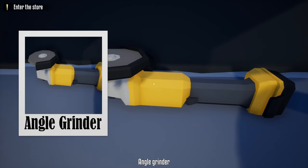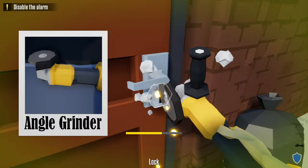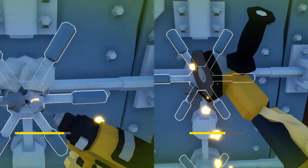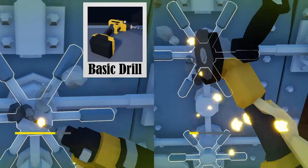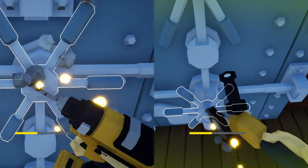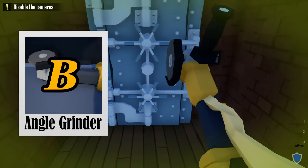The angle grinder works exactly like the basic drill but goes a little bit faster. As you can see in the video, we're comparing the two: on the left is the basic drill, on the right is the angle grinder, and as you can see the angle grinder gets through the locks much faster. With that, I would give the angle grinder a B rating.